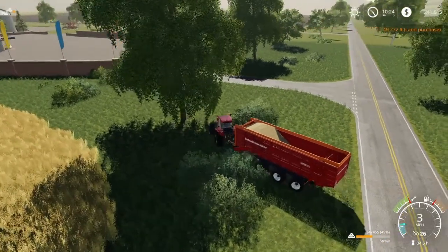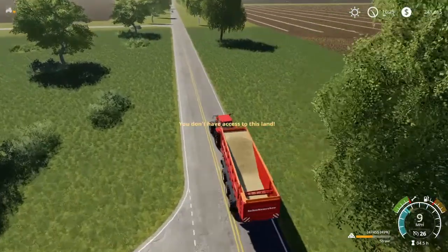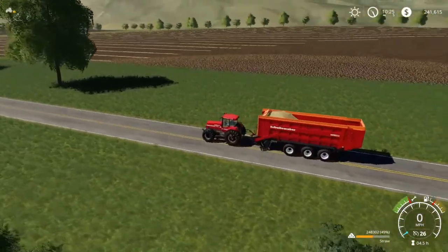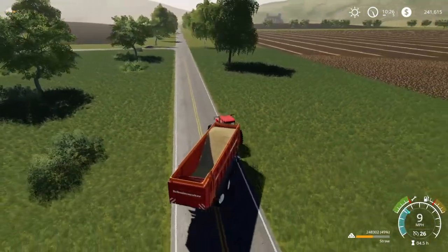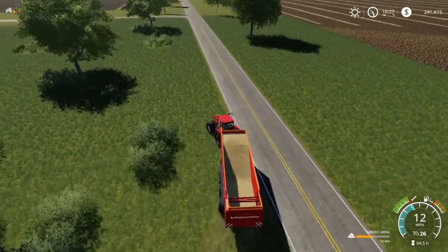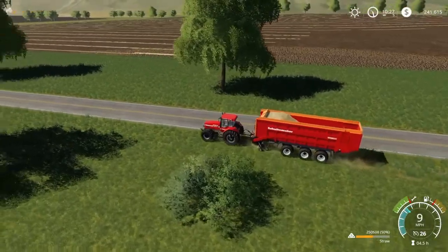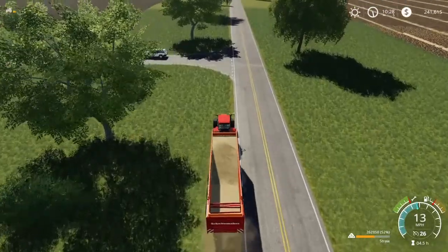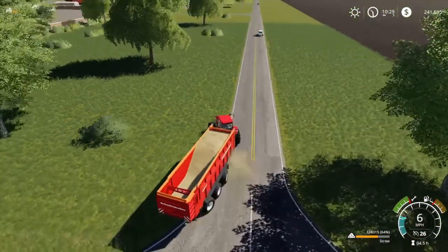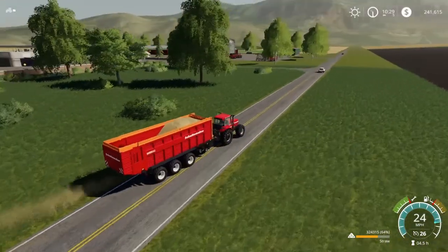Now we're just going to keep driving straight, I'm going to miss a little bit and that's fine. I don't have access to this land — but do I right here? Why do I not have access here? Let me get over a little bit farther, get over in the grass. I want to get as much of this as we can. We're at half a trailer right now — that is awesome, really really cool. 324 and change — wow, that is pretty cool. The tractor's having a little bit of a hard time pulling it but now we're up to speed.